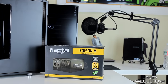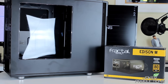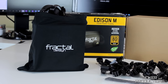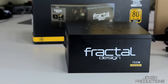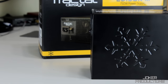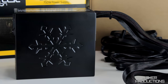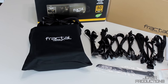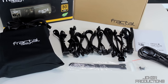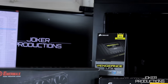For the case I've got the Fractal Design Define R5 Blackout edition, and for the power supply another Fractal Design product — the Edison 750-watt, which is a semi-modular power supply. The case and the power supply were both sponsored out by Fractal Design, so thank you to Josh at Fractal Design for sponsoring those. It's really great to have a company that's open to sending out products for smaller channels.